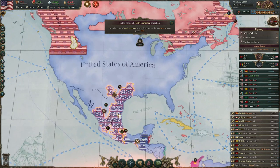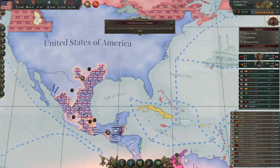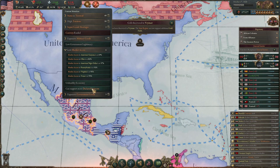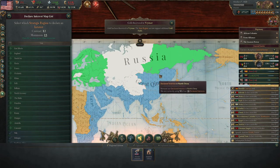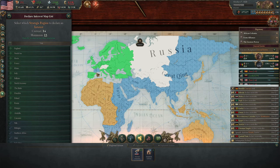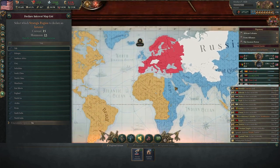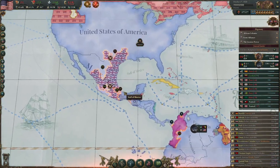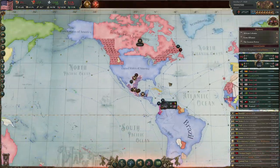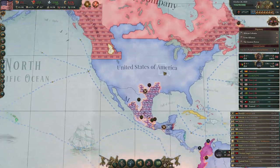Looks like Ulysses is doing a good job here in Canada. We'll move him around and just keep managing these fronts. With the way the front system works in Vicky 3, it's real easy to take advantage of the AI as long as you have a ton of generals, because the front lines will just split into a ton of different front lines and you can follow the art of war and be where the enemy is not. But hopefully that's something the devs are going to look at in the future — that's been the track record with Paradox games.